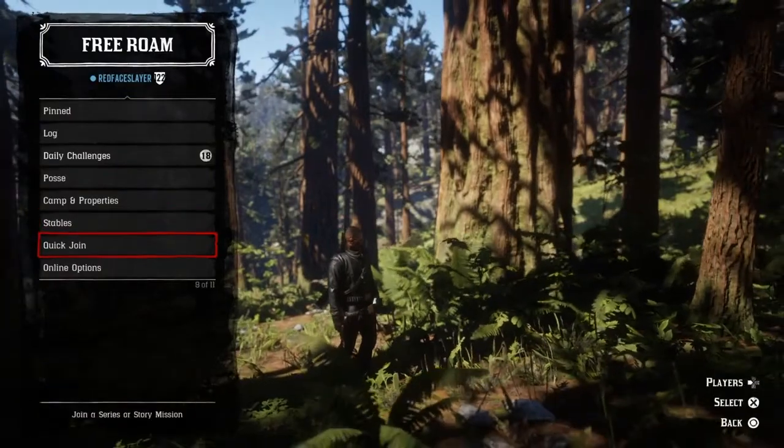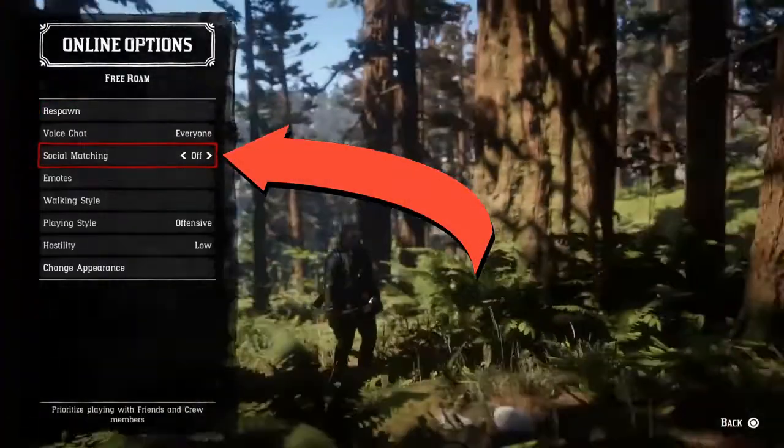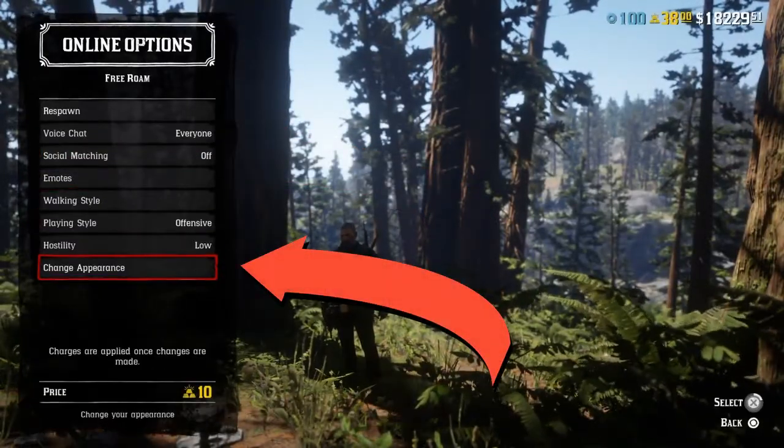Once you're back into the free roam session, you want to make sure that your social matching is turned off. This will make it to where you do not join one of your friends' sessions or anything like that.